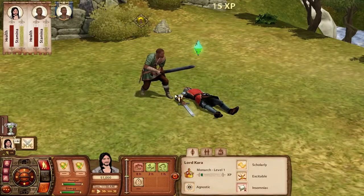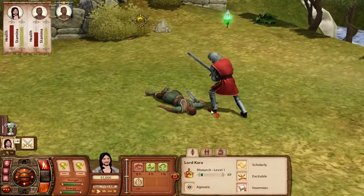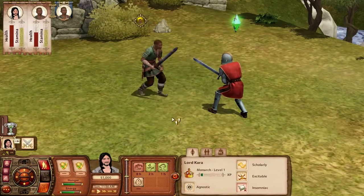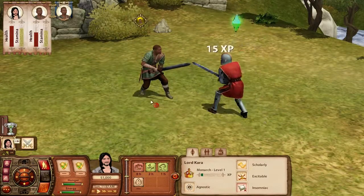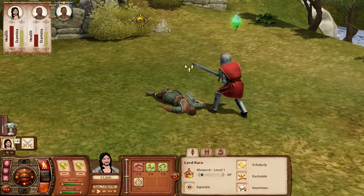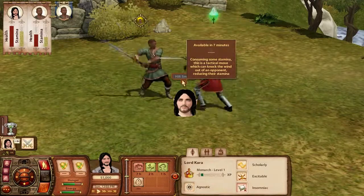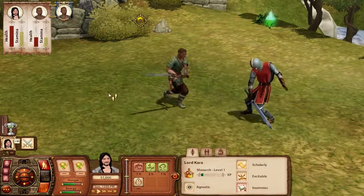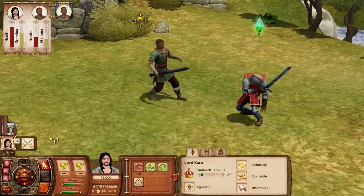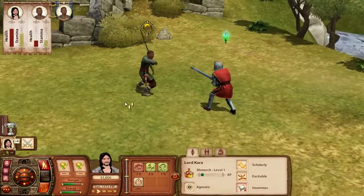God damn it, get your lazy ass up and stop getting knocked on the ground! I'm gonna do that back to you! Oh I didn't even know you could do special moves - consuming stamina, this attack can move which cannot be reduced. I didn't know you could do stuff like that. Command throw!